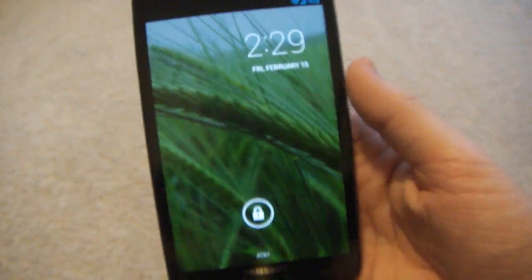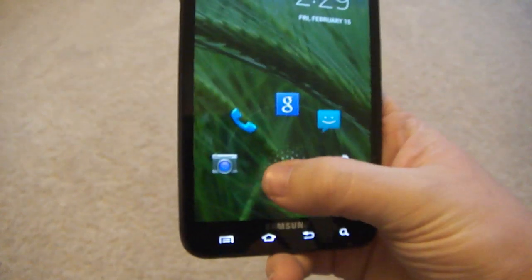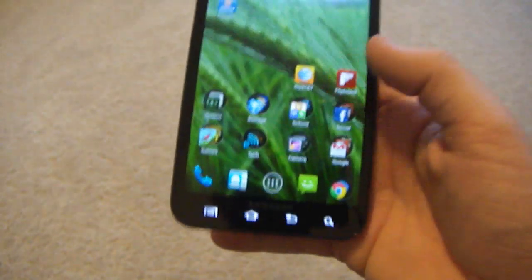Let's go ahead and show it off. The top is the lock screen — you can have all your little shortcuts. I have it set to Google, my messages, and my camera. I'm going to unlock it.